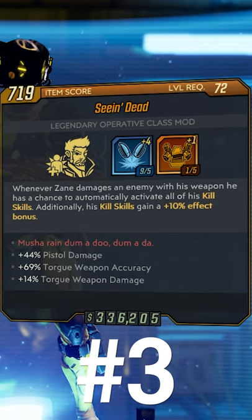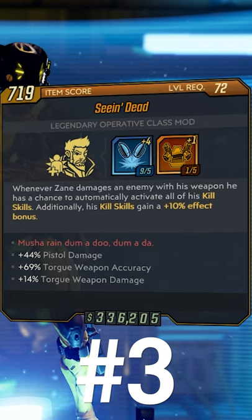At number three, the CN Dead. This can be found in DLC one. Whenever you damage an enemy it will automatically activate your kill skills and give them a 10 percent effectiveness bonus.